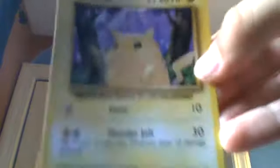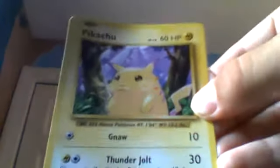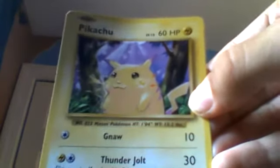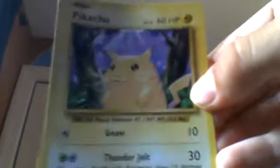The next one is a very, very famous Pokémon shown in every Pokémon series — Indigo League, XY, XYZ, Black and White, Red, Blue — all the Pokémon series. It's a 60-health Pikachu. It does Gnaw, which is 10 damage, and Thunderbolt: flip a coin — if tails this Pokémon does 10 damage to itself — which does 30 damage.